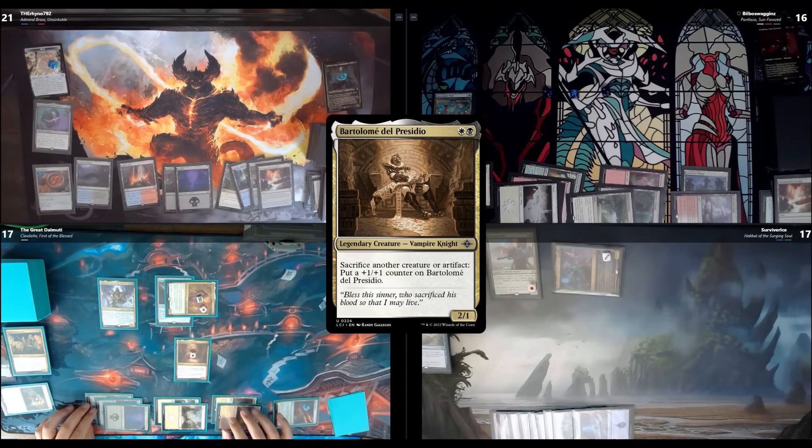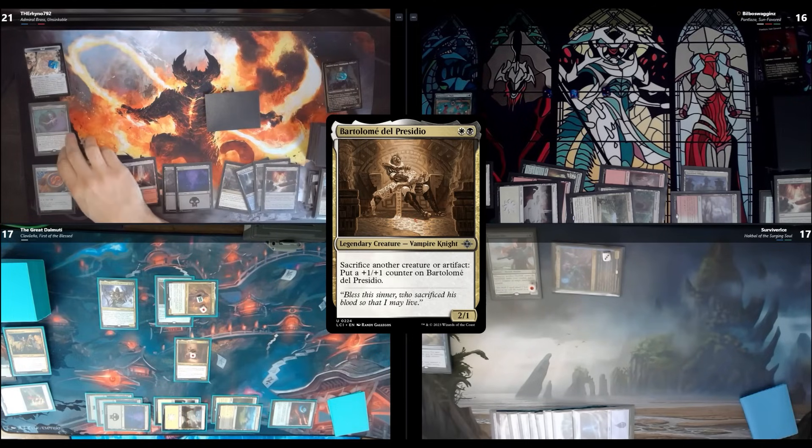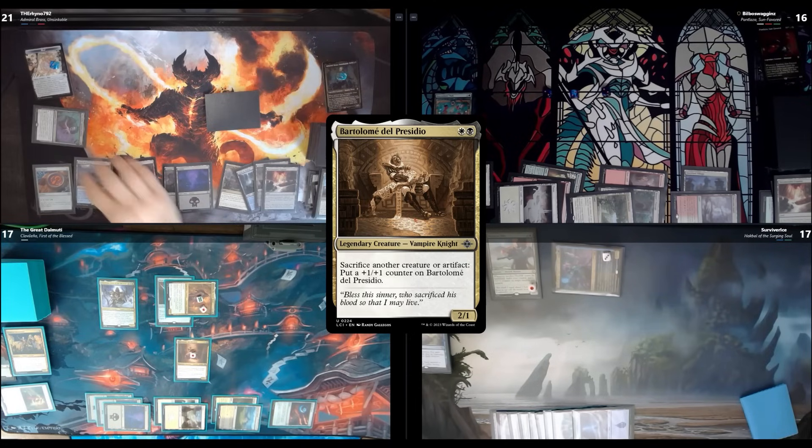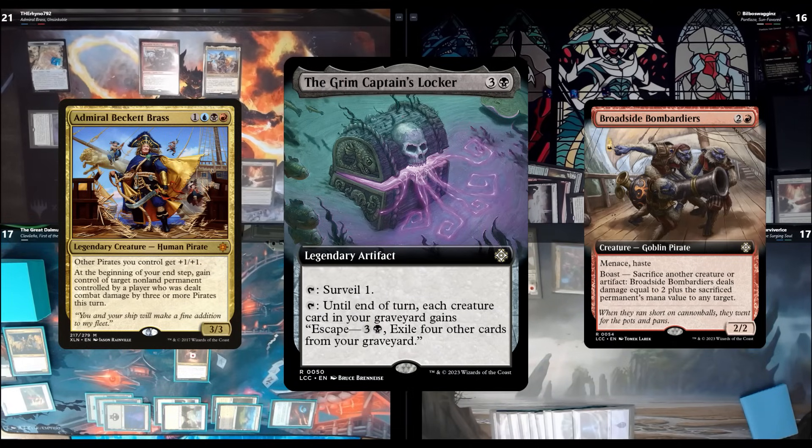I play Terramorphic Expanse for turn. I tap it for its second ability — so creatures in my graveyard get escape: pay three generic and a black, exile four cards to cast it from the graveyard. I tap for eight and bring back two creatures from the graveyard, exiling eight of the nine cards in my graveyard. I pass the turn.